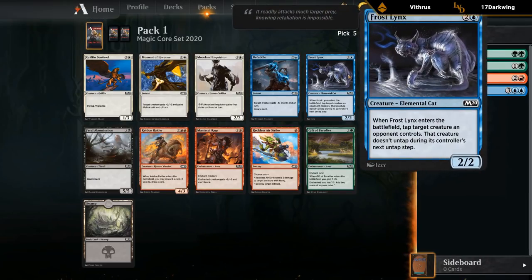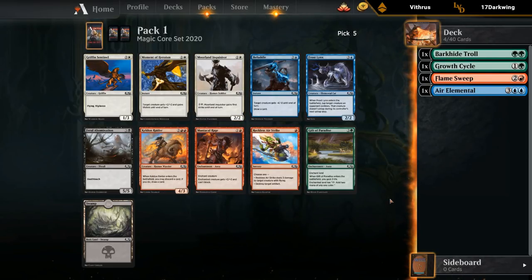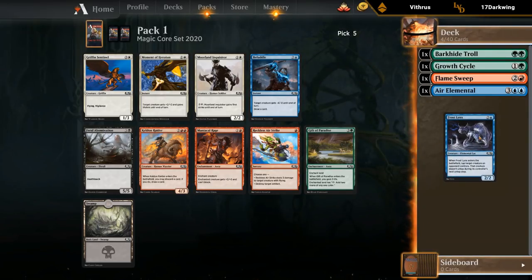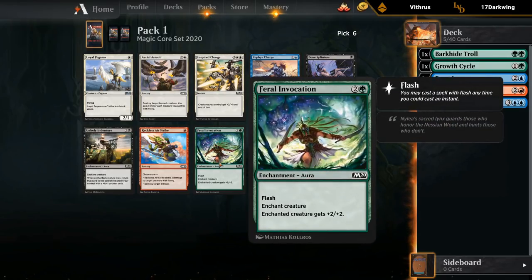Frostlings is probably the best card remaining in this pack. Kelnerator would also be okay, but we're probably looking to be base blue-green anyway with a red splash, so we don't really want double red. Lynx is a pretty decent card in any deck. Another pretty late Loyal Pegasus — not many blue or green cards we want here. Feral Invocation can be okay if we have a lot of big creatures with Trample that the opponent is forced to block.